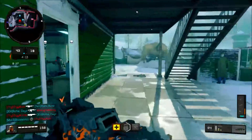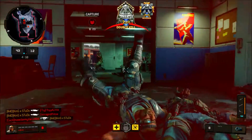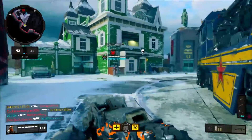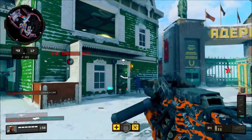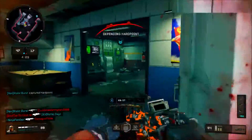In Zombies, they're adding classic loot weapons — the MP40, the Grav, the Daemon 3XB, SWAT RFT, and the KAP 45 — to the mystery box across every Black Ops 4 Zombies map for all players. So if you guys want to check out those weapons, they'll all be available in the mystery box.